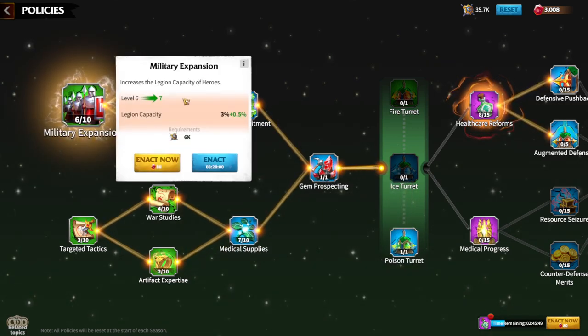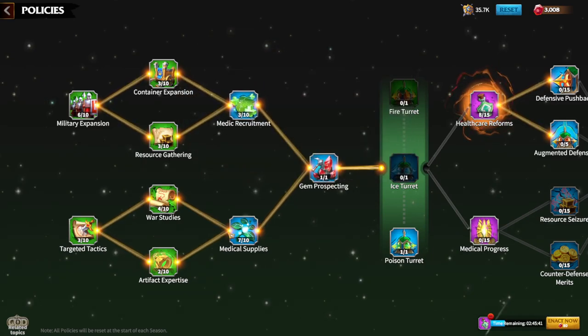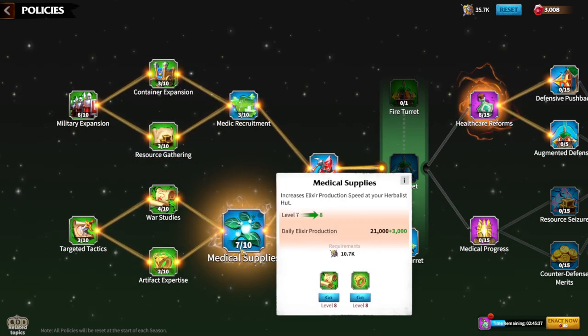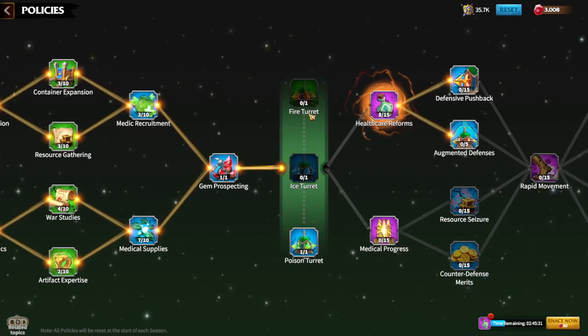The further you go in the game, the more resources you need, so it's better to always have free healing. When you reach Military Expansion level four or five, you need to upgrade resource gathering to level three to unlock the medic policies. Military Expansion 1 and Medical Supplies are the most important policies at this stage.